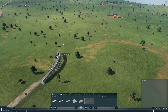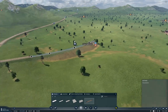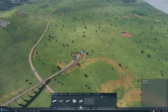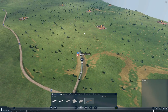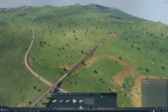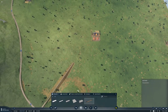Then here we can go like this. If we go like this - okay, so I need to put a station.